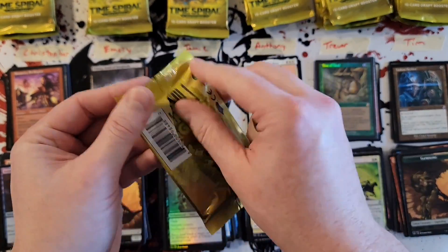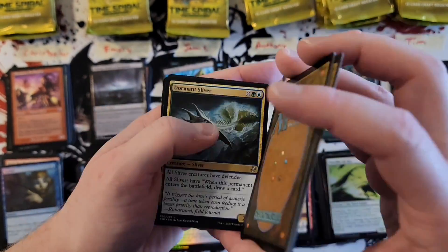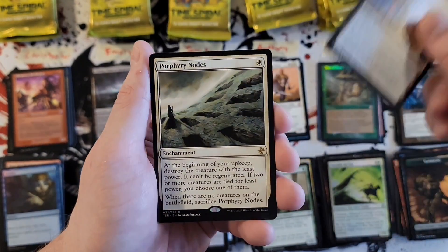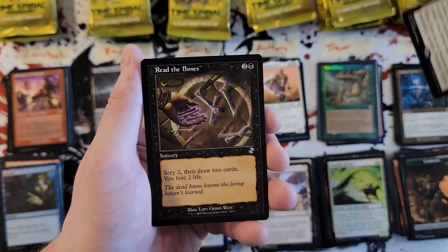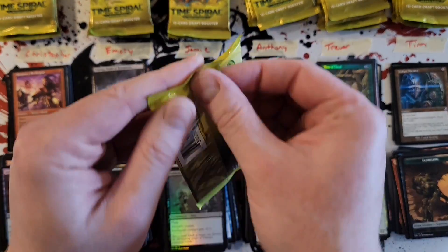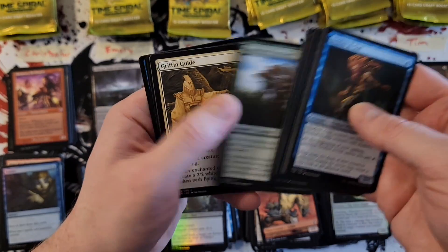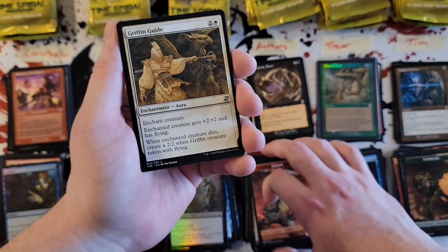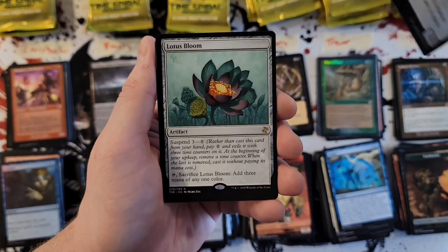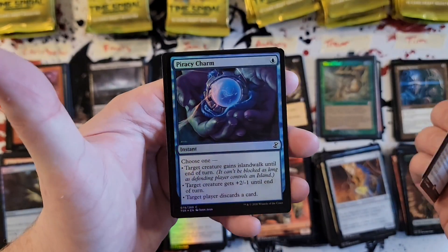Anthony — Sliver, Mentor, Urza's Factory, Furfari Nodes, and Read the Bones. Trevor — good old Griffon Guide, Delay again, Silversmith, Lotus Bloom — good pull — and Exquisite Firecraft with a Piracy Charm foil.